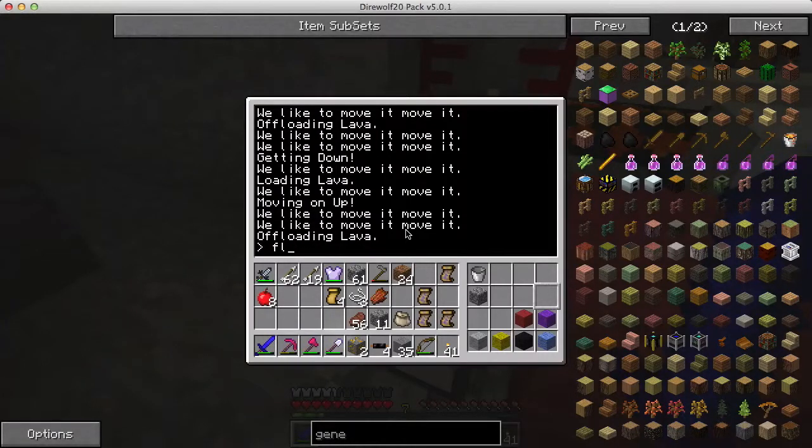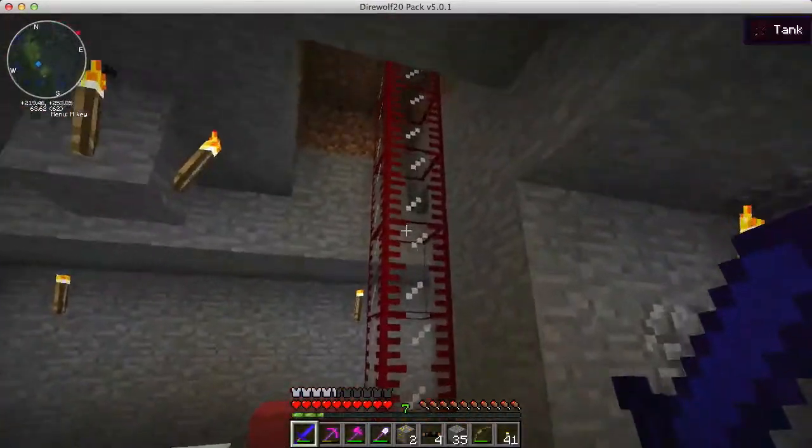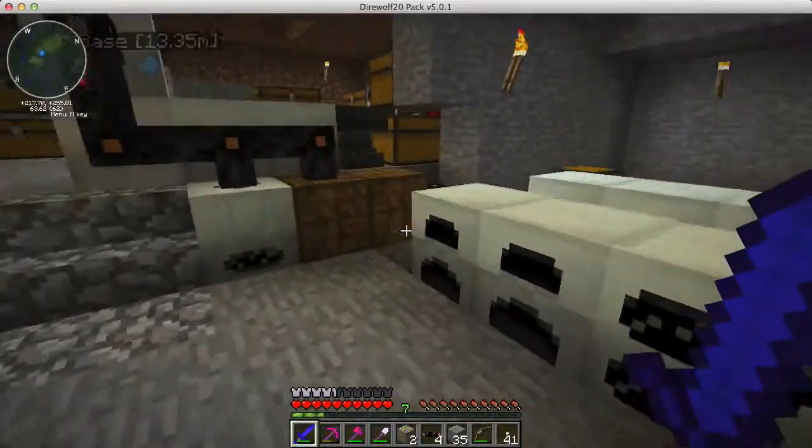First I need to check the fuel level - that should be enough. So 'get lava' - let's try six times. That'll fill the thing up pretty much, should be more than enough to fill it up.